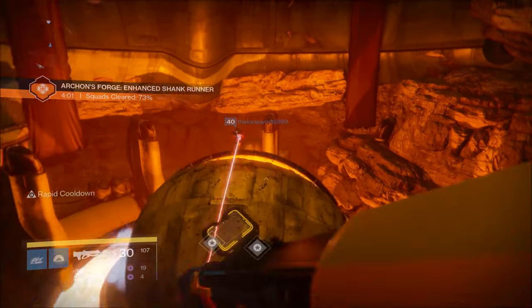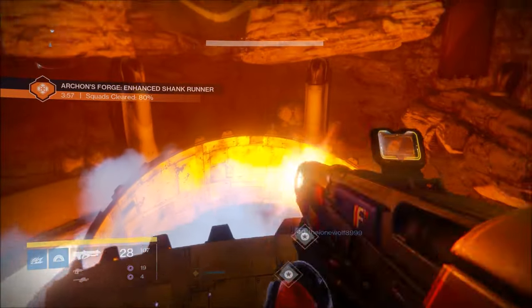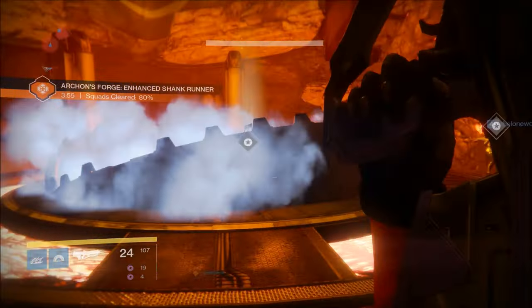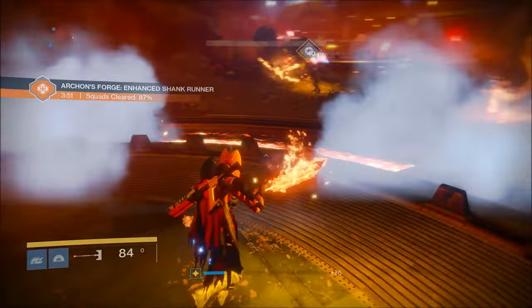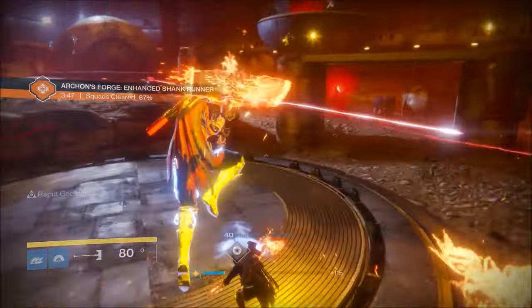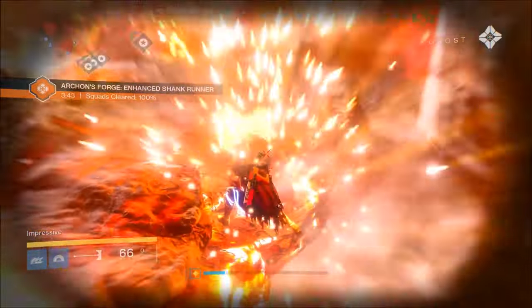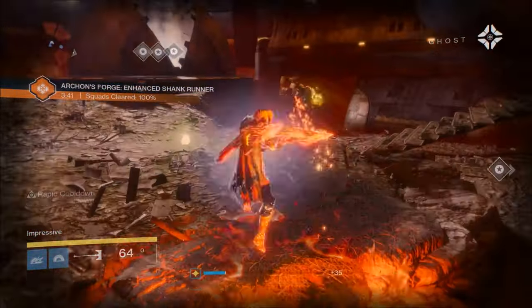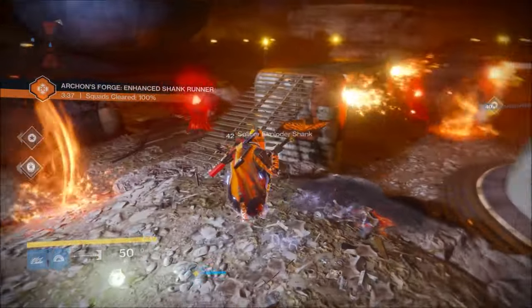These axes are so cool. Whenever you hear the little bell from the Prison of Elders, it usually means either a new elite is being spawned or you get the axes up here. The axes are awesome — I highly suggest using them.